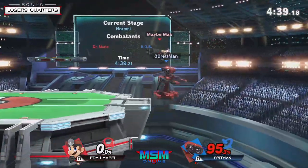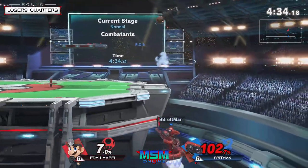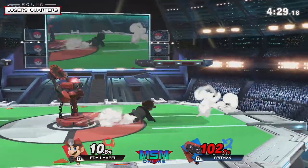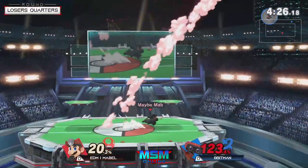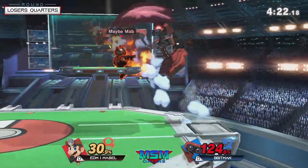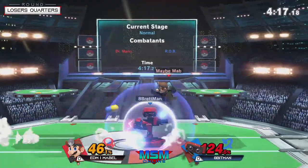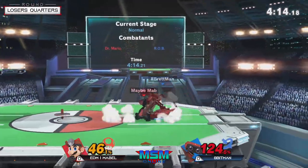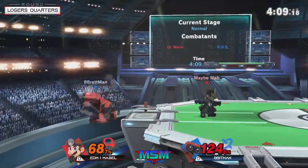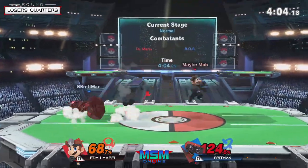I gotta correct some people real quick — this game is all about spinning to win. There are many characters that spin and they win, ROB being one of them. That's literally Crash Bandicoot — that's what Crash is gonna do, that's why he deserves to be in this game. But right now, we're talking about the early game — how ROB was able to put on big damage but Mabel is just getting a hold of that massive frame and taking him for a whole trip. Getting pressure though at the ledge — you can't be doing that at this point in the bracket.